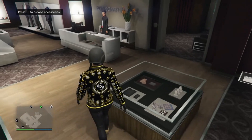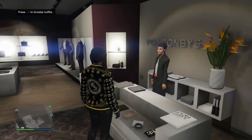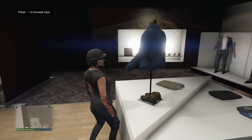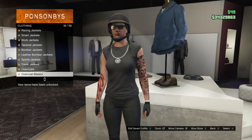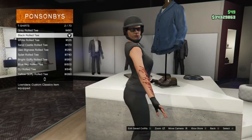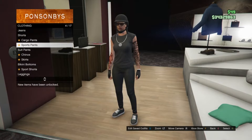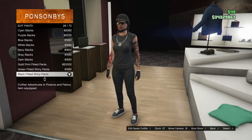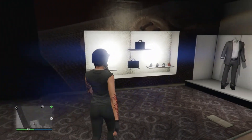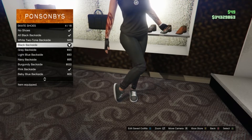That's basically it for the eighth outfit. Save this outfit on whatever slot you want. Now for the ninth outfit: head to tops, scroll to t-shirts on slot 22, and buy the black rolled tee on slot 2. Head to pants, scroll to suit pants on slot 5, and equip black fitted shiny pants on slot 28. Head to shoes, scroll to skate shoes on slot 4, and equip black backside on slot 4.